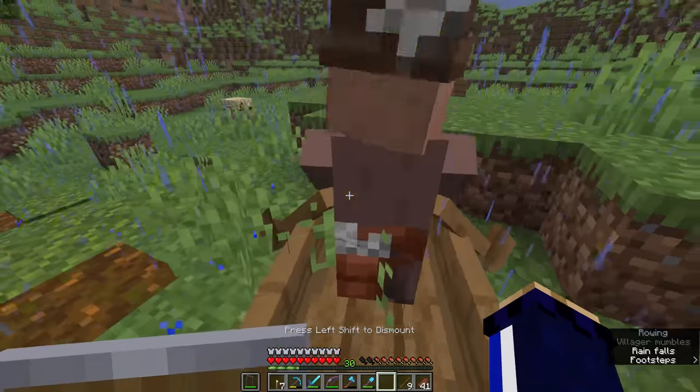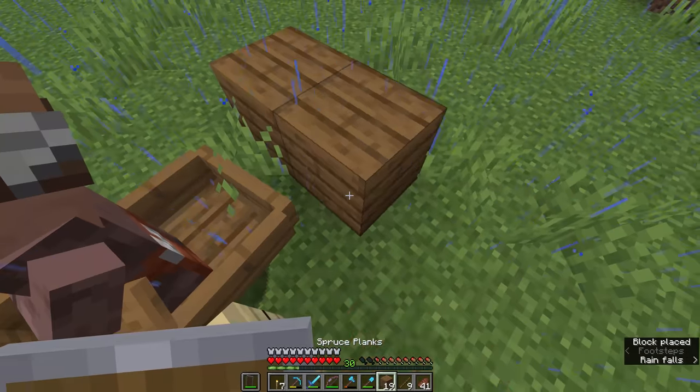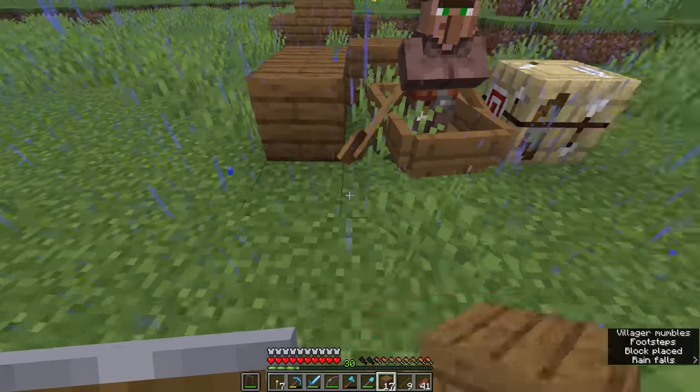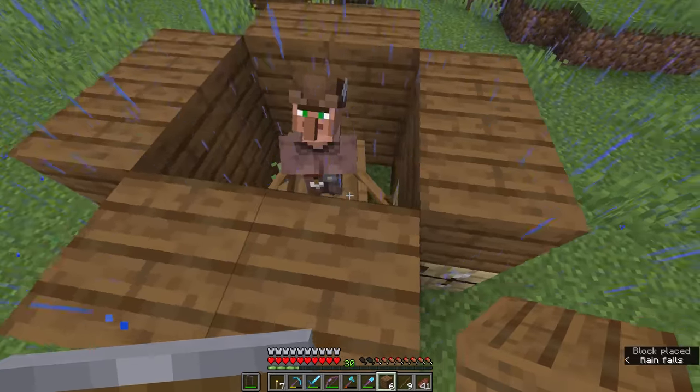I'm going to row the boat up to him and once he moves, there we go, he should end up getting into the boat. Like before I'm going to drop him off here and start building a spruce box around him, mostly to make sure that he can just be in here with his workstation while we do the next part. Now we'll take the villager out of the boat like so.